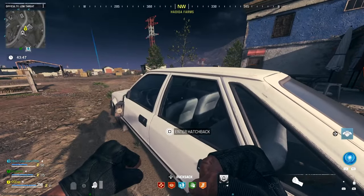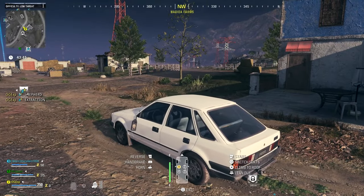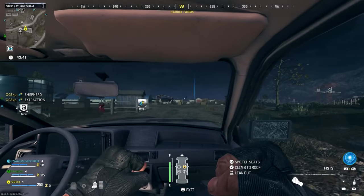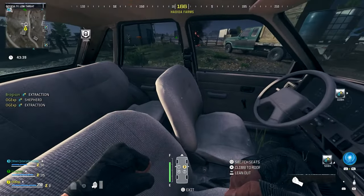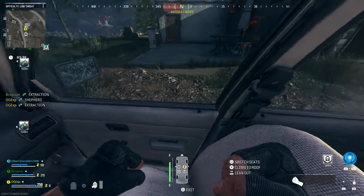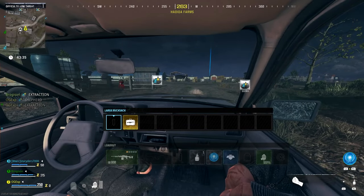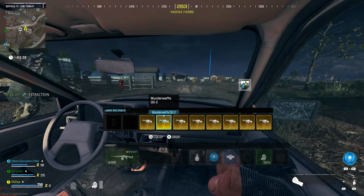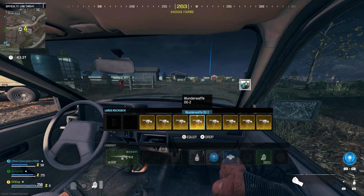All you need to do is get this Wonder Weapon into your backpack, and when it is in there just simply walk up into a car. You're in the driver's seat, just simply switch seats so you're in a passenger seat, then go into your backpack, then equip the Wonder Weapon. And what you'll notice is your Wonder Weapon will duplicate to every single open spot inside of your backpack.